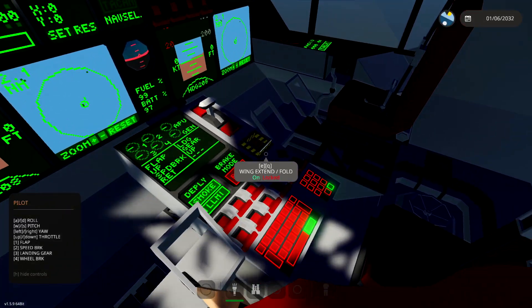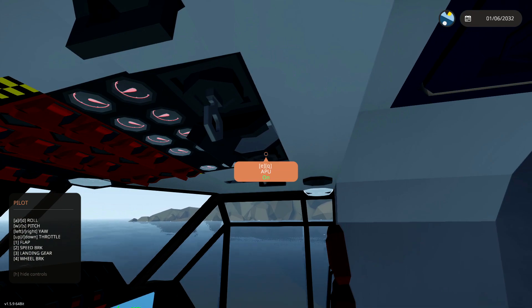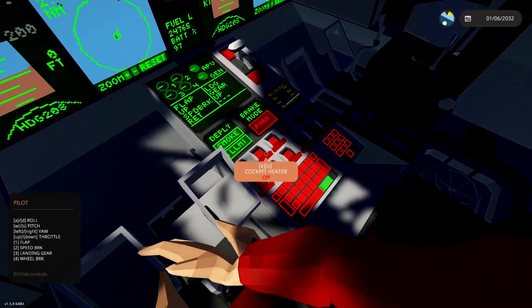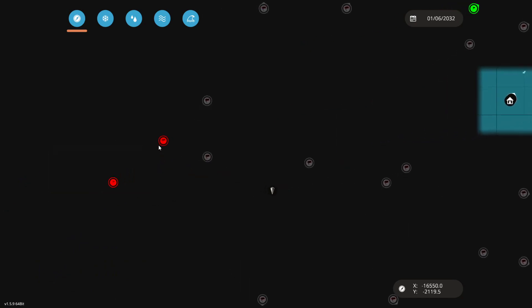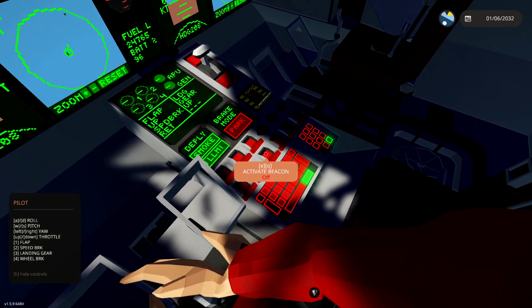We have already started up the power on this thing. We're gonna go ahead and start up the APU next, because it's kind of important that we have a little bit of power. Then we're actually gonna figure out where our mission is. Apparently it's over here — rescue two casualties to hospital, let's fly out there. But we gotta watch out, because there is actually an enemy base over there as well, so that might be a problem.